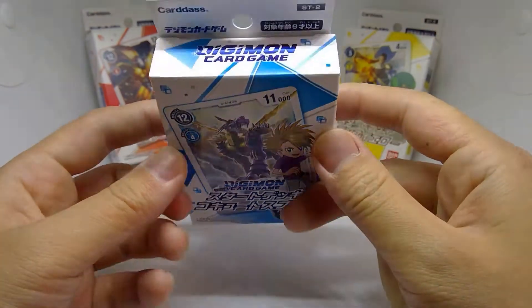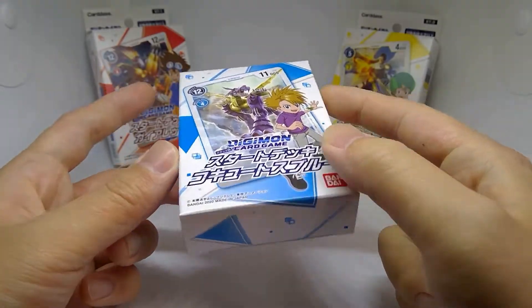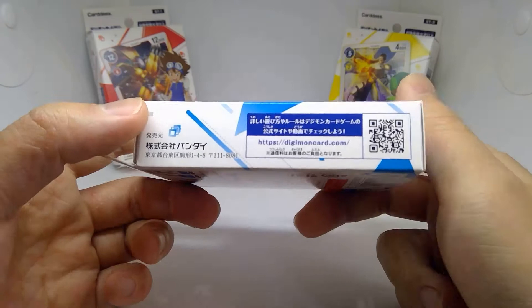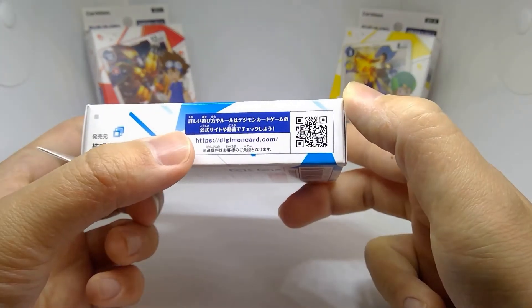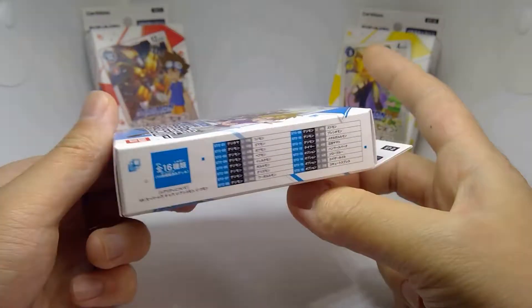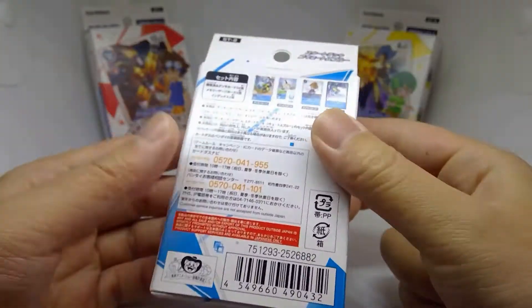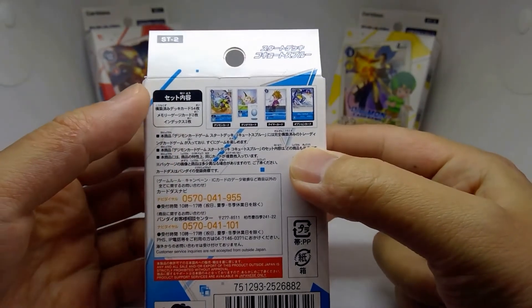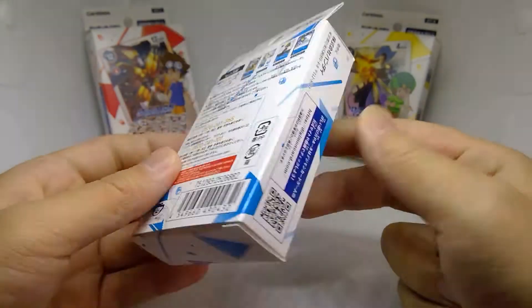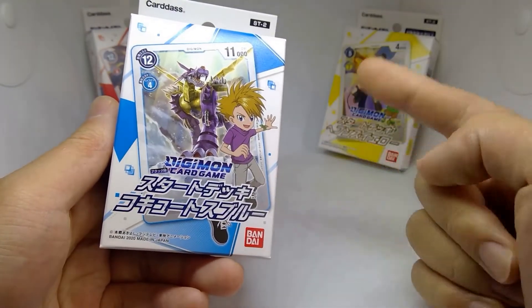Here's the top and bottom of the box. On the left side we have the URL and QR code for the official site, and on the right side we have a deck checklist. Finally, on the back is a breakdown of everything included in the box. With that out of the way, let's take a look inside.